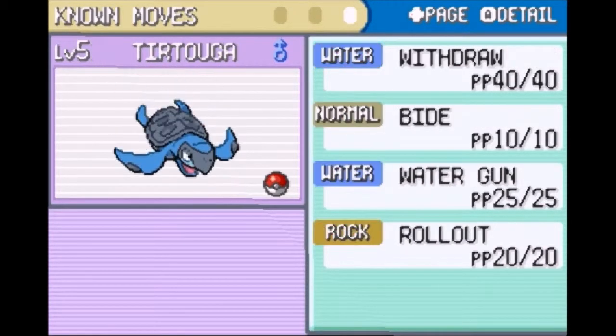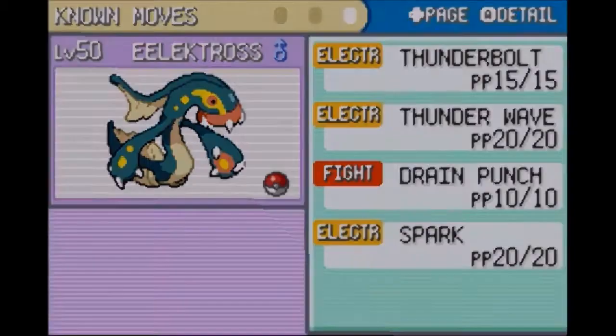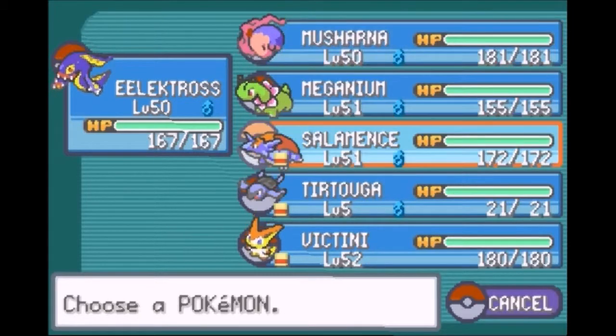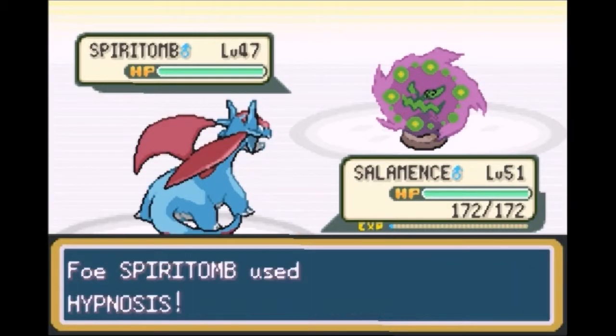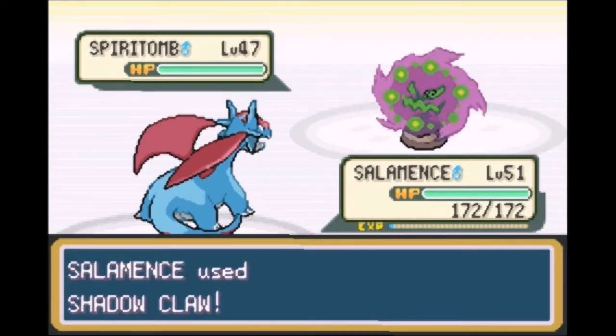We have Ghost Type — Ghost Type, and that's about it. So I'm thinking I'm probably going to switch into Salamence here. That would be super effective. I'm going to go with a Shadow Claw. That should be super effective.